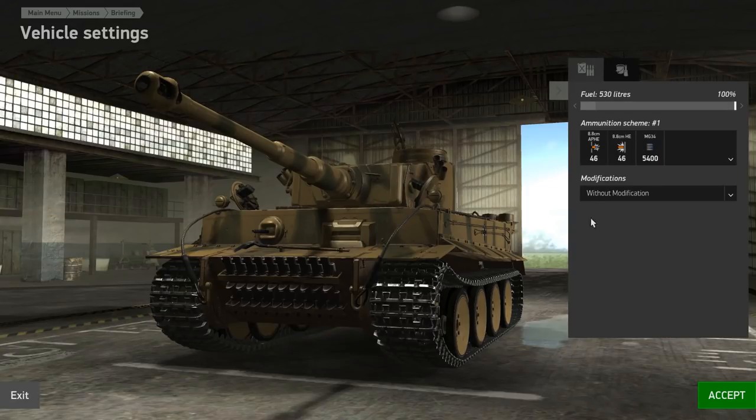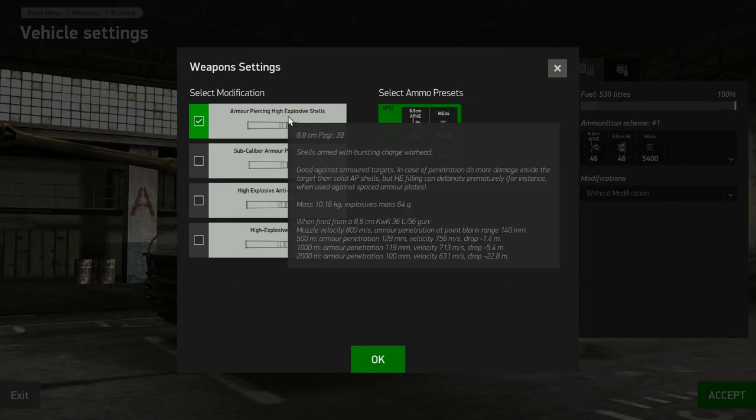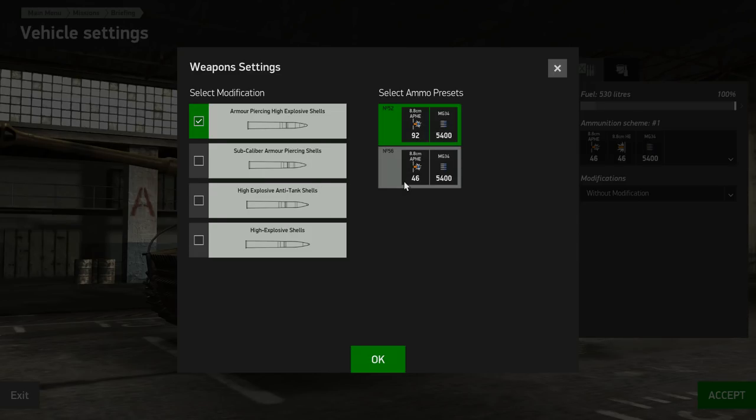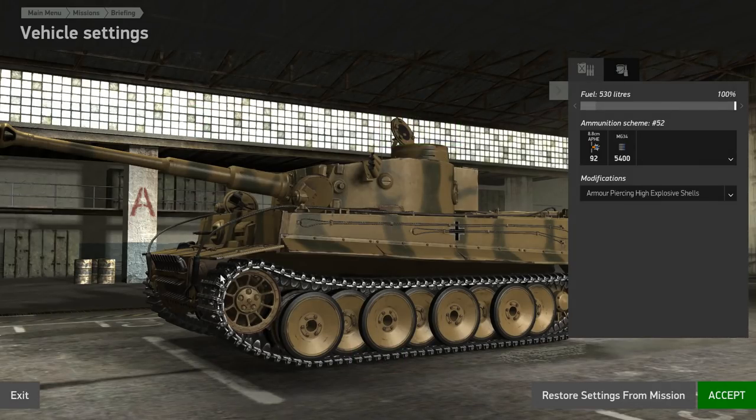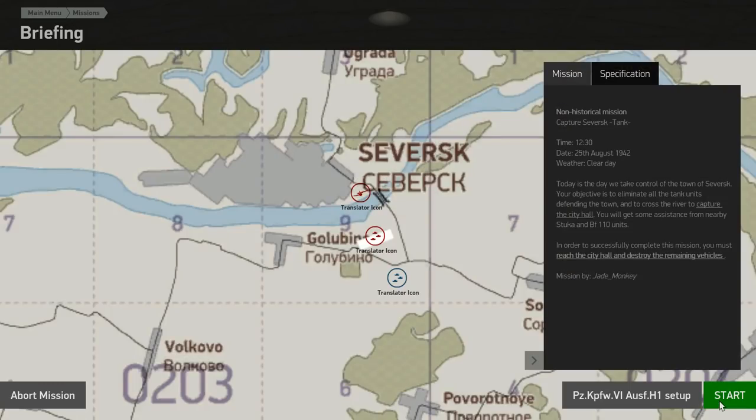This gives me a chance to set up a little bit. That's fine for the paint scheme. Take APHE, and realistically we shouldn't need anything else. I'm going to take a full load just in case - you never know what's going to come up. But realistically we don't really need anything else, not until we get much more heavily armored and heavily angled tanks, and even then we'll probably stand a fair old chance of penetrating them.